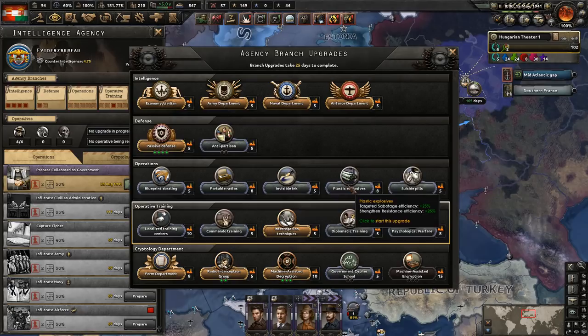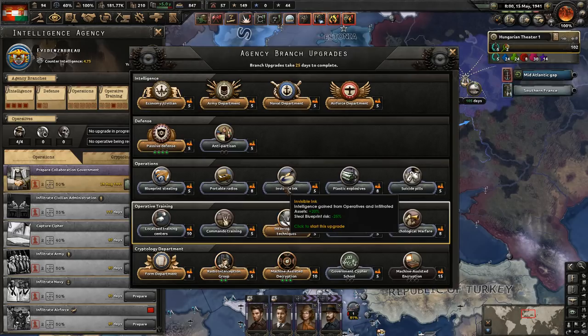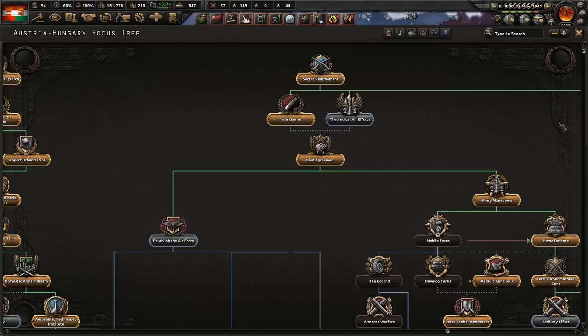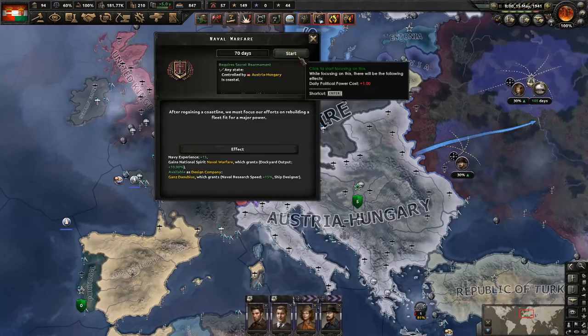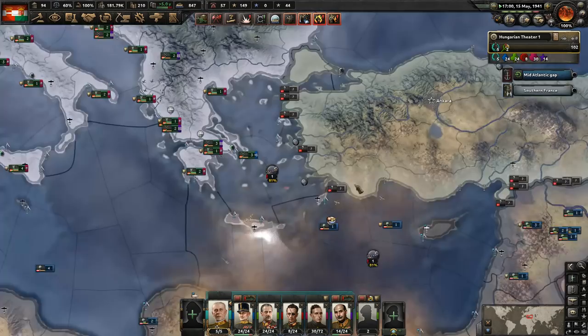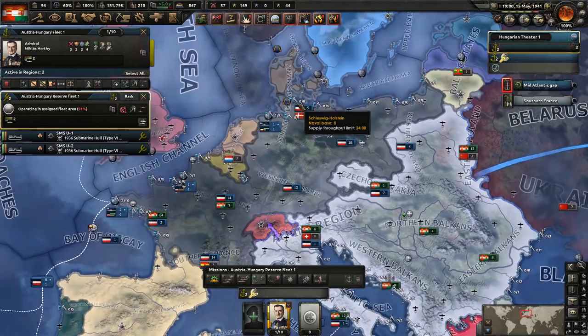We got an agency upgrade at the same time we got this national focus completed. We'll work with the anti-partisan mission upgrade since we have somebody doing that mission — that would be effective. I think what we might do next is get that naval warfare focus, just to get it knocked out quickly. It'll give us a little experience so we can actually build our own submarines, since the submarines we're currently building from the Germans are not great.